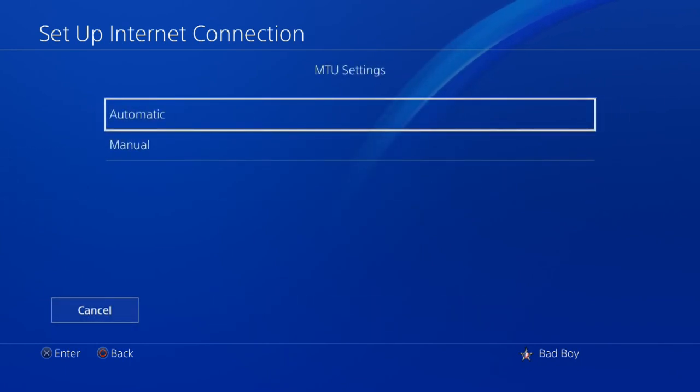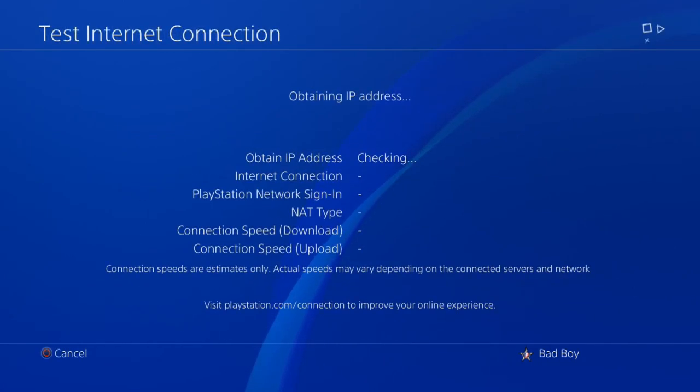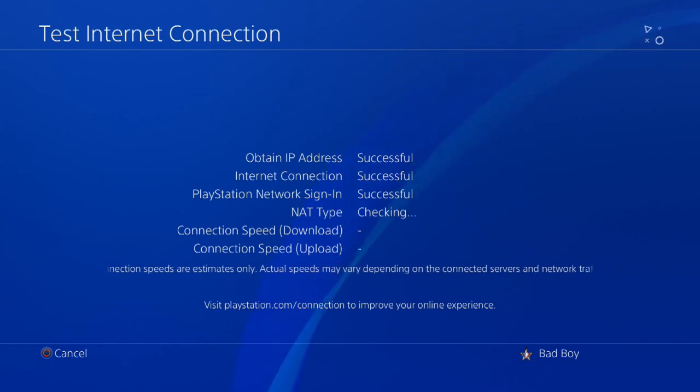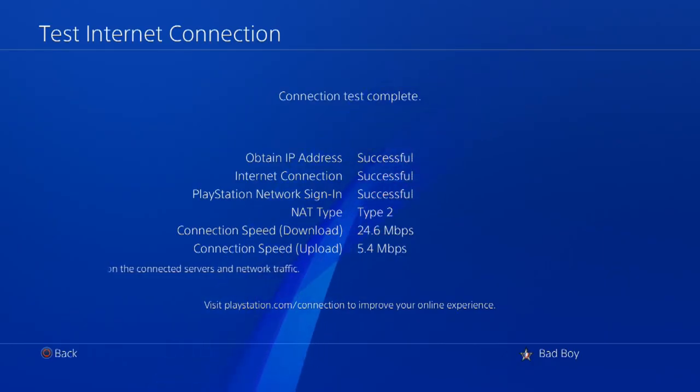And then keep going through all of these — proxy server: do not use. And then your internet connection will be successful. Obviously it's just a DNS server. I will have a picture up right now showing you guys that it is the best DNS server available right now, so you're definitely going to want to use it instead of your ISP's DNS, and it will give you faster speeds and all that good stuff.